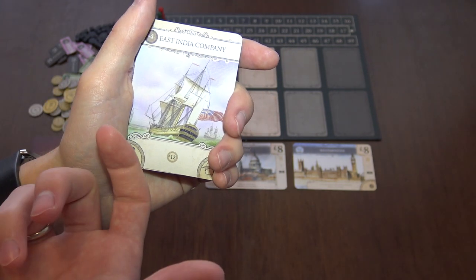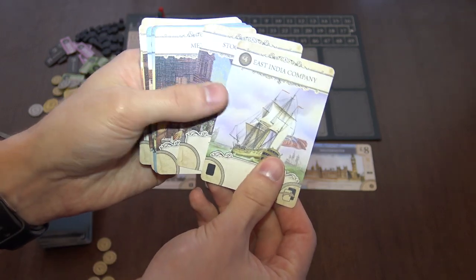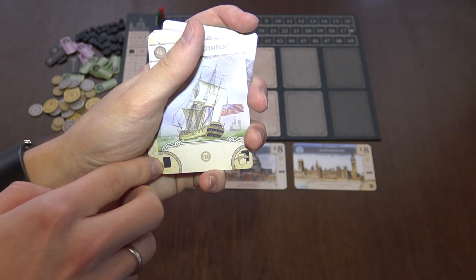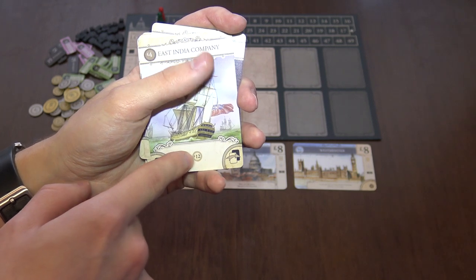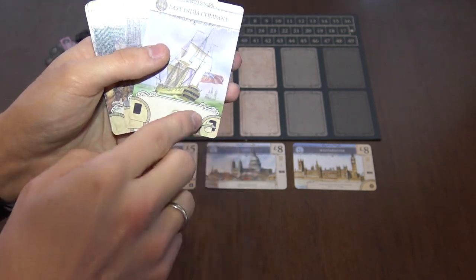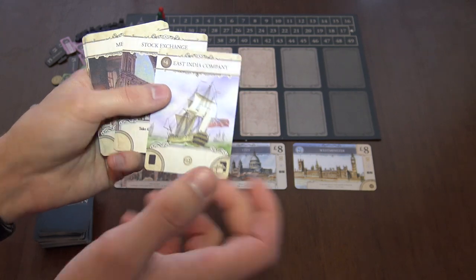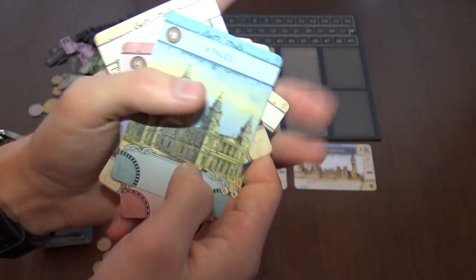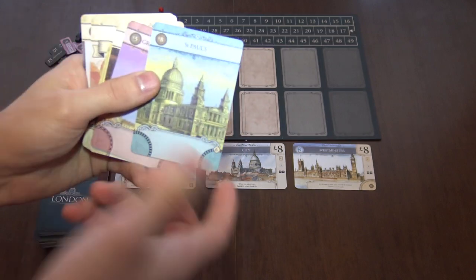Here is the activation bonus — when you activate the city, you will get this bonus. On the left corner, if there is something here, you have to pay that cost. For example, here it means you have to discard one card, then you can activate this card. On the right corner is usually a post-activation instruction — typically turning the card face down, meaning it can only be activated once. And some cards also show points at the end of the game, giving you straight victory points and nothing else.